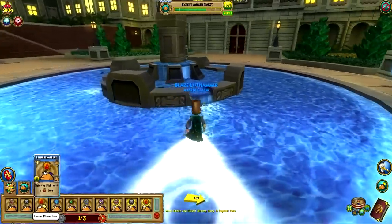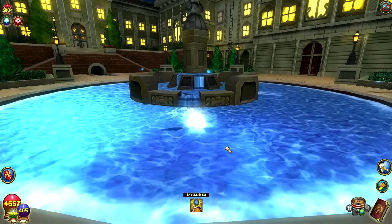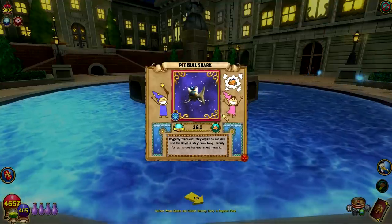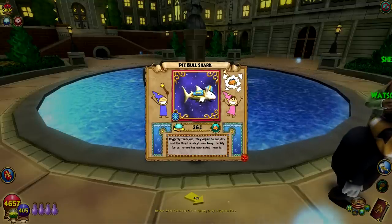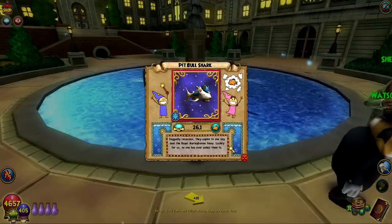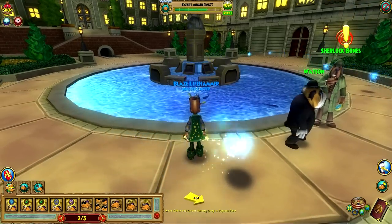Okay, this one's fire right here. It's kind of interesting that they can go between the levels. Finally! The Pit Bull Shark — that took a while to catch. He looks really awesome though — I like his little hat. The Pit Bull Shark: 'doggedly tenacious, they aspire to one day lead the Royal Marlebonian Navy. Luckily for us, no one has ever asked them to.' We really got the Marlebonian Navy Admirals over in Pirate 101 — they just stayed in their office all day and don't really do anything. Maybe we do need a Pit Bull Shark to lead the army.